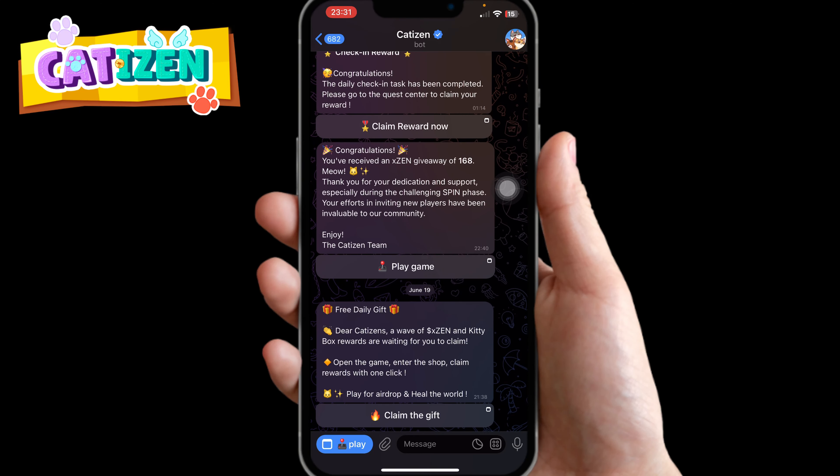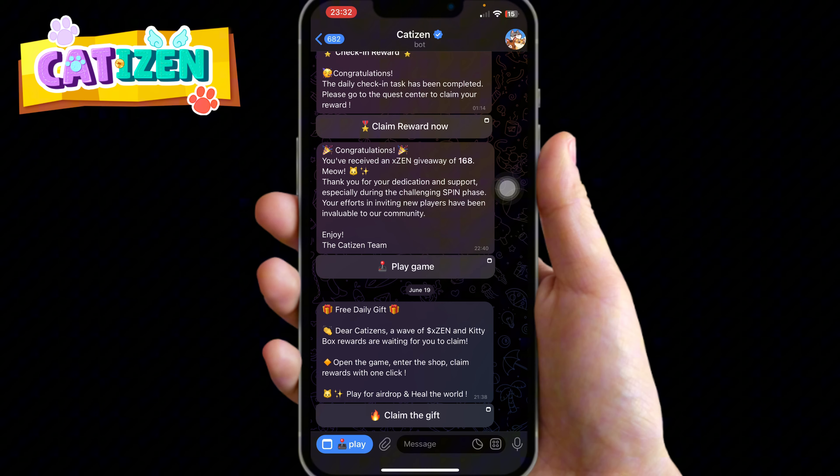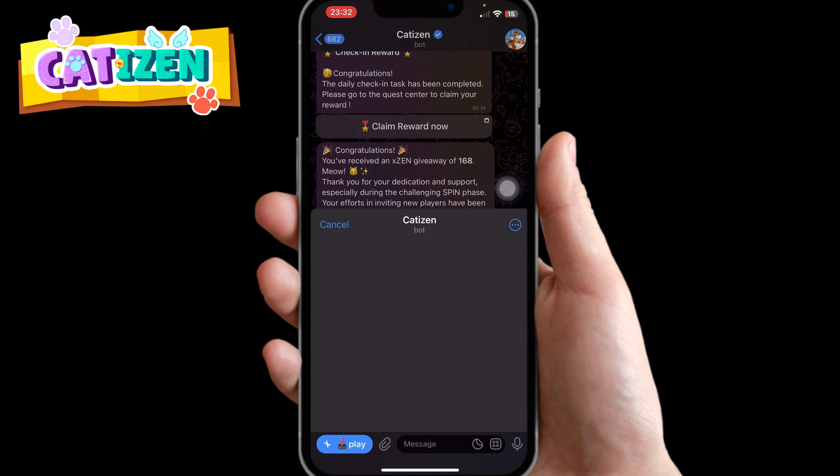Hello everyone, I'm going to show you how to go about Cartazine and stay positioned for the airdrop. I'll show you how to play it and how to connect your TON wallets. Go click on the description of this video and you'll see a link to directly join Cartazine. Once you've clicked on it, it's going to bring you to this same page — go ahead and click on Start.